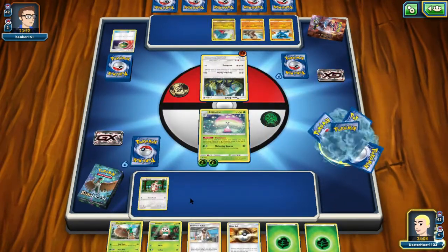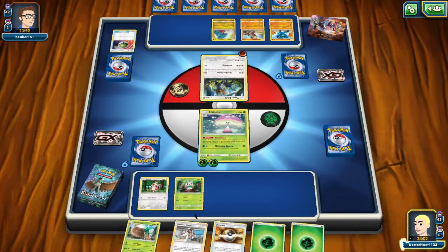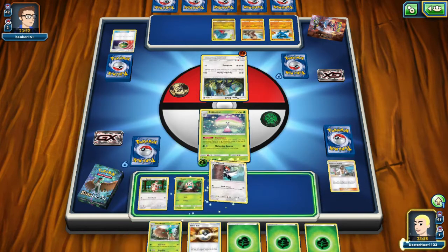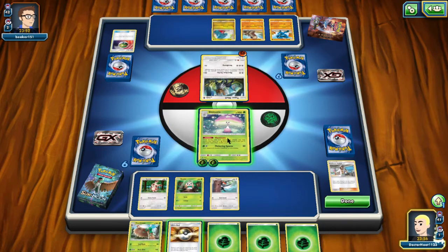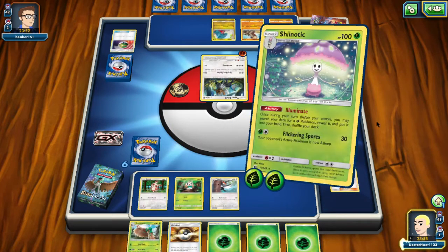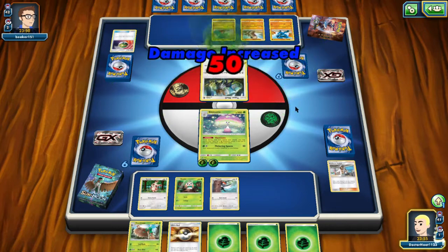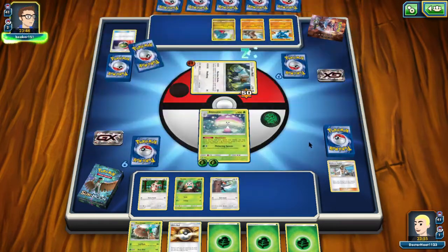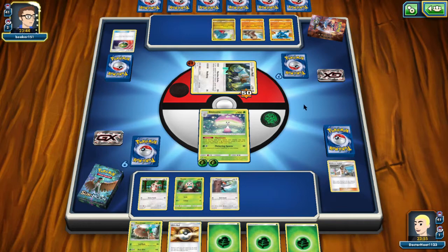We really don't need Ultra Ball unless we want to get a normal type Pokemon. Draw two more cards, two more attacks. We got a normal type Pokemon we like. Click Ring Spores — damage will freeze to 50. She's asleep. We've made some good decisions.